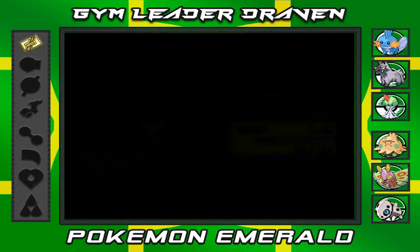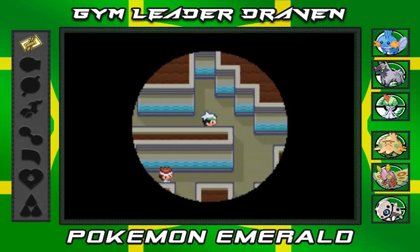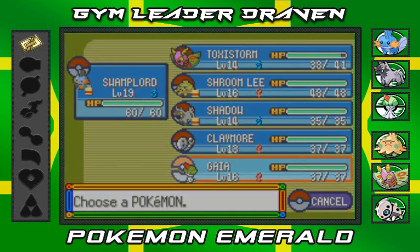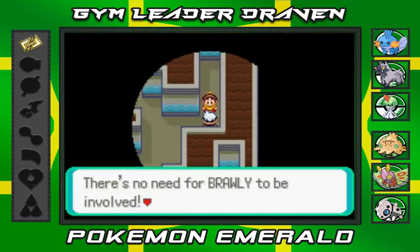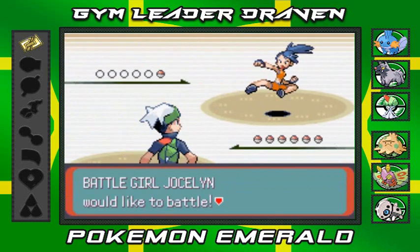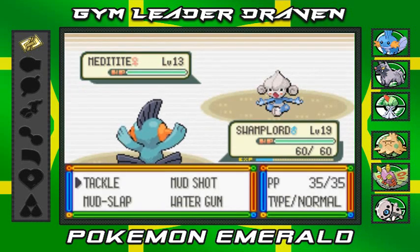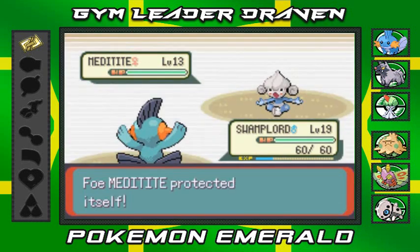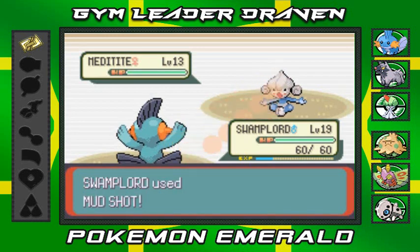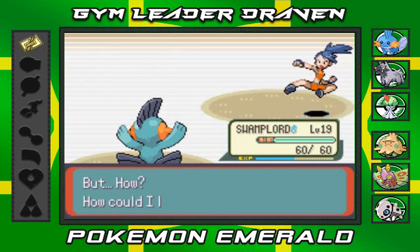Vastly overpowered! The light's getting bigger. One more trainer — Battle Girl Jocelyn comes out with Meditite. I already knew she'd do that. I'm going with Swamplord and using Mud Shot. They spam Detect, but Mud Shot connects — easy victory! Jocelyn says 'There's no need for Brawly to be involved, I'll crush you.' Yeah, you lost so easily.